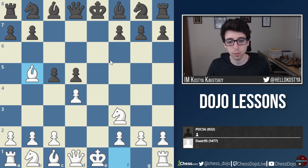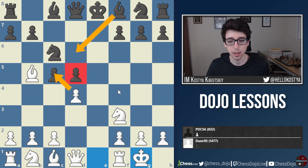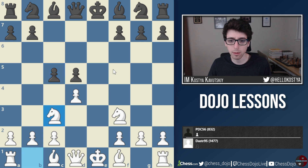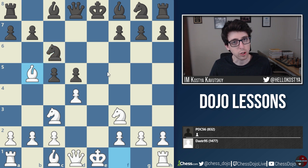After Nc6, it's very similar — white can just castle, wait for black to move the bishop with something like Bd6, and eventually take on c5 and play against the isolated queen pawn. White gets a really great position here. Instead, in the game we see Nc3, so white doesn't go for the most aggressive option with Bb5. Black continues with Nc6, giving white another option to play Bb5, transposing to the previous lines, and white's position is again quite good.